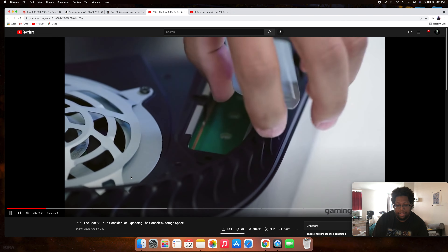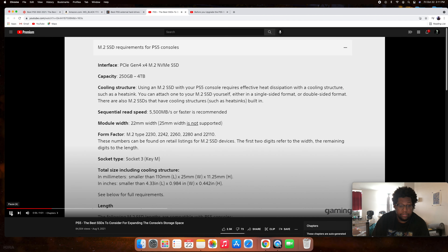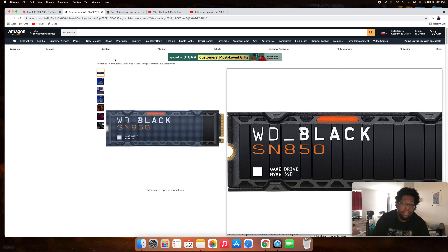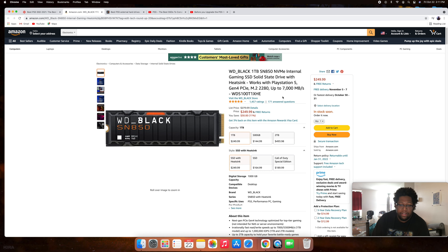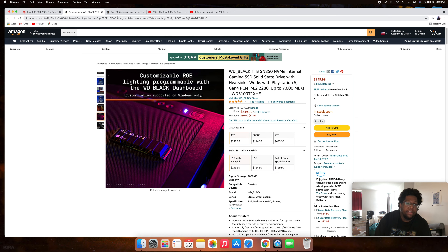On activating the internal expansion slot: in the beta firmware, users can expand storage, but the SSD has to meet Sony's requirements. The SSD must be a specific type. The WD Black SN850 fits perfectly — it offers up to 7,000 megabytes per second, and Sony's minimum requirement is 5,500 megabytes per second or faster, so it exceeds the spec.